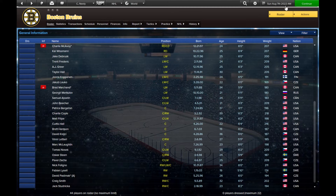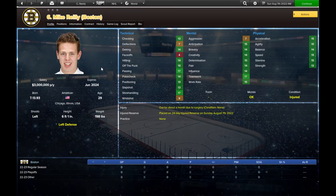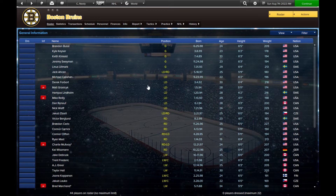We still have a ways to go before the regular season. You will set up exhibition games or tell your coaches to do it for you, and play through the preseason. I'm going to take a quick break and then think about putting some of these players on the trade block, because you can sometimes get decent offers from other teams that way.